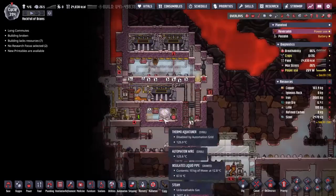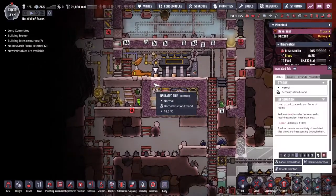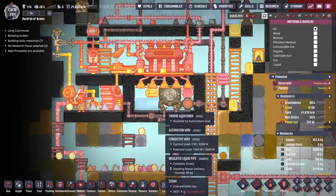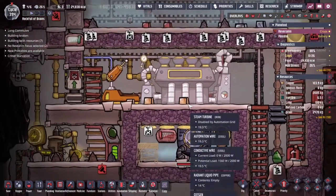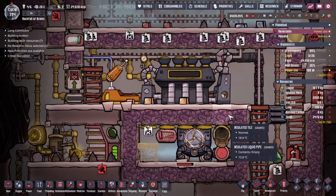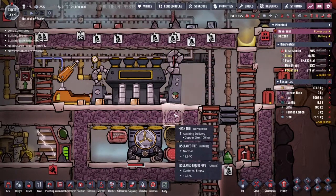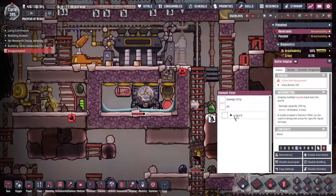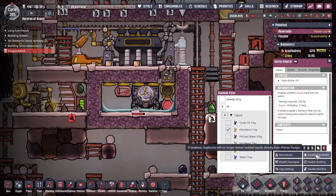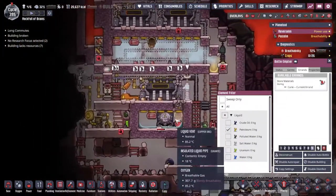There's a whole bunch of pipes in place but we do have a bit of a problem where the thermo aqua tuner was turning over and freezing some of the water in the pipes - that wasn't ideal. We've also got to get in there and get the oxygen out. Let me get my gas overlay on - you can see the oxygen sits above the steam. I'm going to use a mesh tile when they replace the insulated tile, the granite should get put on top. Then I'm going to use a liquid bottle emptier, and there's some water condensed at the bottom. Auto bottle - oh, Curie's on it.